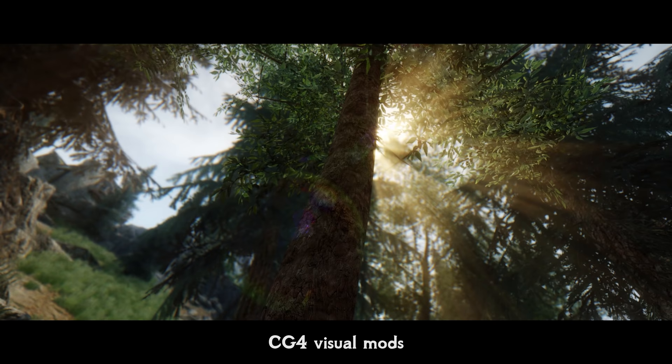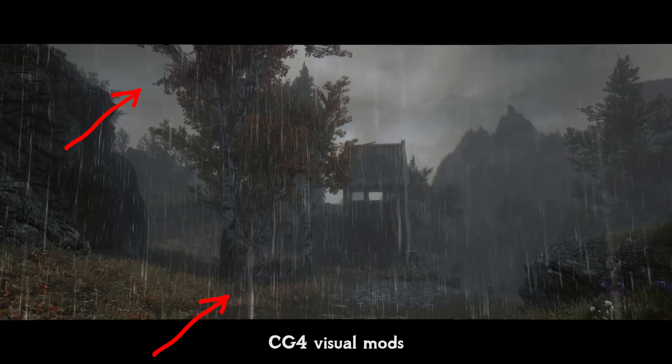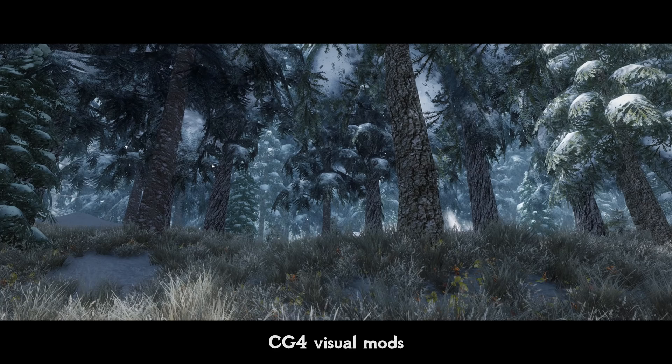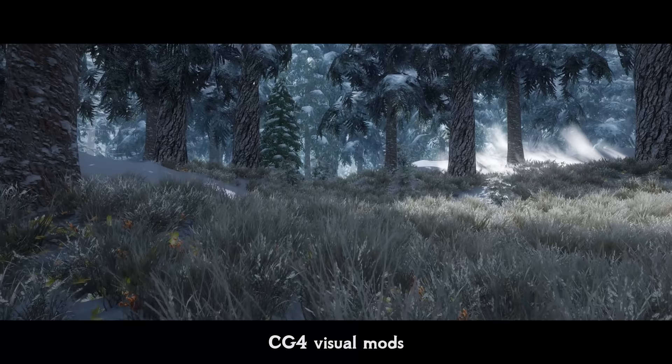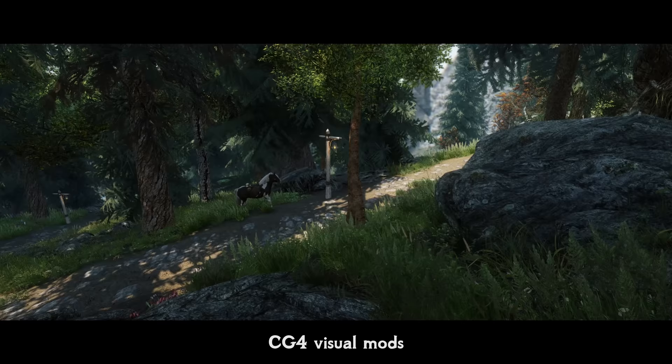Another — not a single mod, but rather a small collection — is the CG4 visual mod series. The author has more of them, so I'll showcase just a few. One adds rain distortion to the screen and vision distortion during snowstorms. Another tiny mod adds snow sprinkles and snowdrops falling from trees in snowy areas. The last one here is a neat flora mod which adds several new types of trees and bushes, carefully hand-placed across the wilderness without any performance loss, but with a nice addition to the beauty of forested areas.